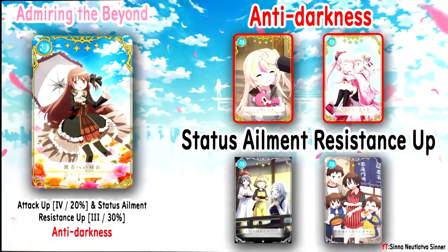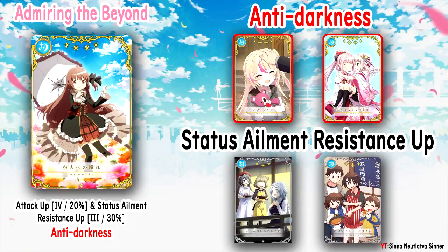Now let's move to 'Admiring the Beyond,' the Touka Memoria. This gives attack up 20% and status ailment resistance up 30%, and the special effect is anti-darkness. Darkness is like fog but worse — fog stops you from attacking sometimes, you attack but you miss. Darkness has a pretty nasty additional effect: each time you're attacked by an element strong against you, it deals 80% more damage. You can use it against bosses too, though not many Memorias have that effect.